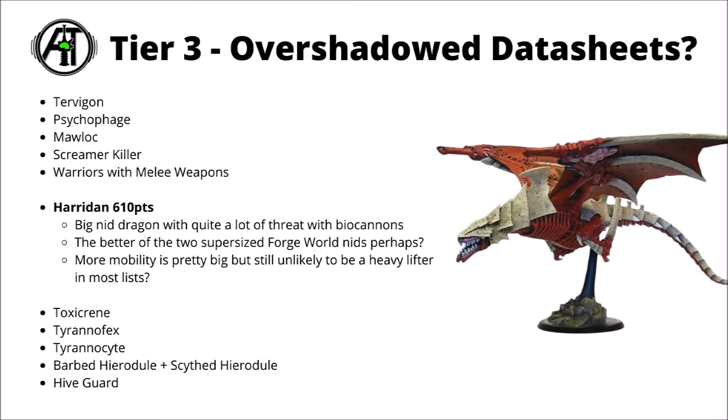Next up, for 610 points, we've got the Harridan. This one did go down a little bit in Games Workshop's points cost, and as a result I think it's a fair bit more interesting than the Hierophant as a big bug to layer stratagems on. At least it's got the fast movement to engage enemies with those bio cannons, or get to melee where it needs to. At 610 points it's a lot more playable, though I still think it's going to remain super niche. Not many people have one of these in the first place, and some armies will be able to down one perhaps disturbingly easily. For the most part you're going to be better off with multiple smaller threat monsters on the board.